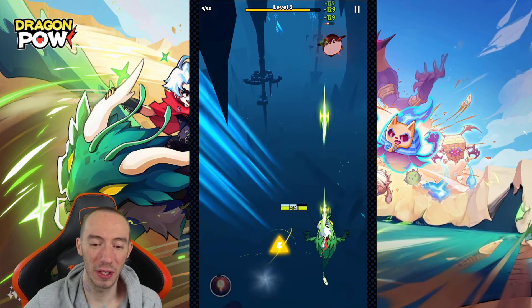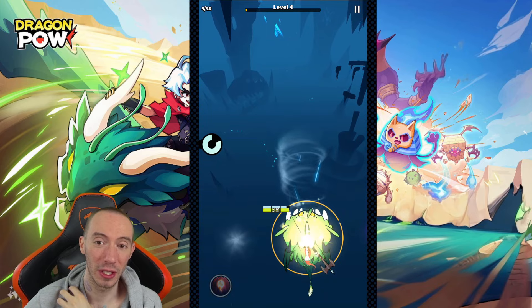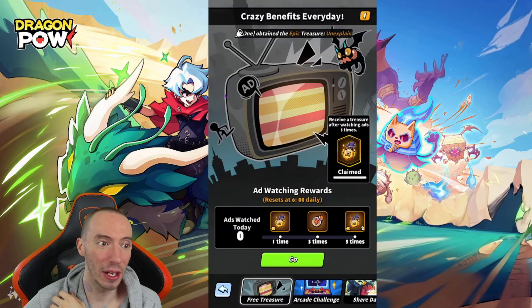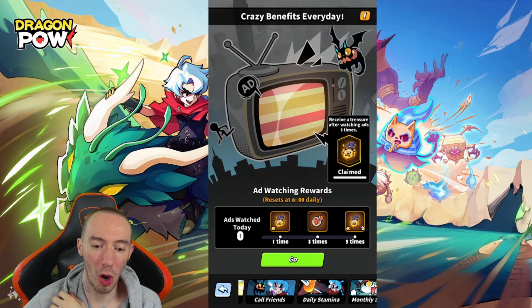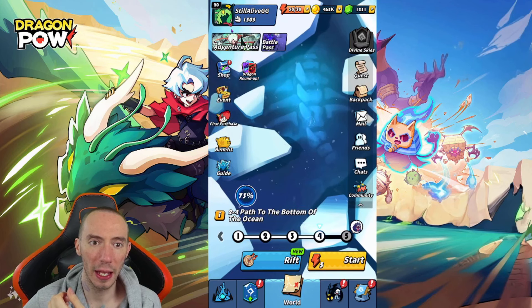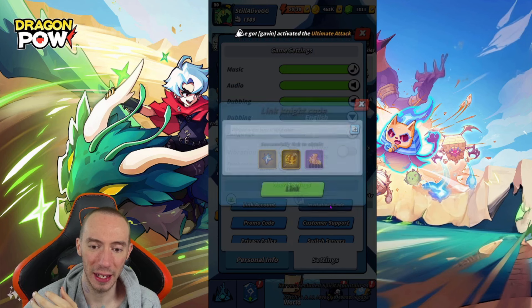Next I want to go over is the invitation code. Everyone can go ahead and enter someone else's invitation code and you're gonna get tons of free rewards. But you also have your own personal invitation code, so the more people that use your code the more rewards you're gonna get. Go over to where it says Event in the top left, then scroll down to where it says Call Friends — this is where you find your invite code. I'll post my code down below in the pinned comment. For this instance I just copied a random code from Discord and we're gonna enter their code — this is how you would enter my code or anyone else's. Go back to settings, that's the invitation code section.